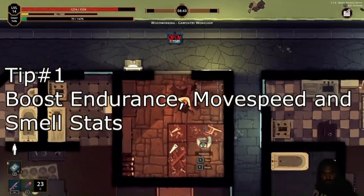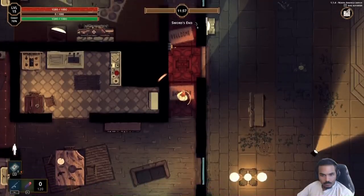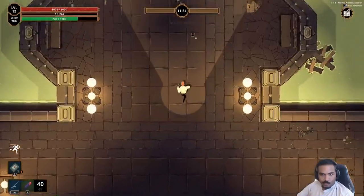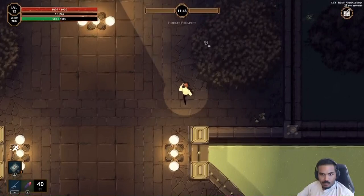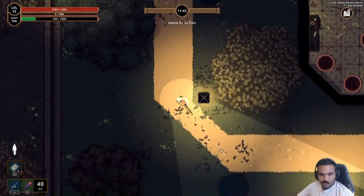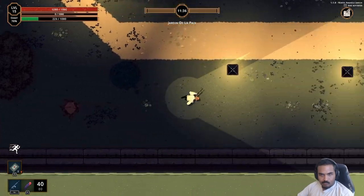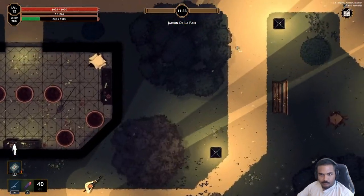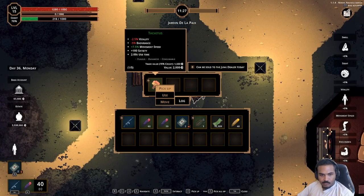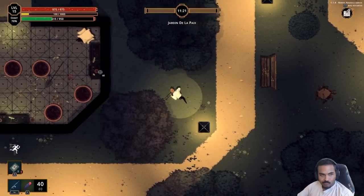Tip number one: get movement and smell bonuses first. When you first start out, you really want to start trying to get your stats up while you do your quests by eating mushrooms and eating the pills littered throughout the map. When you boost your stats, focus on getting your movement speed and your smell up first. Movement isn't just movement speed, but also your endurance. You want to prepare yourself to run away from somebody stronger than you, at least until you can fight back. The more you can run and the faster you can run, the better — more than having more health will help you.